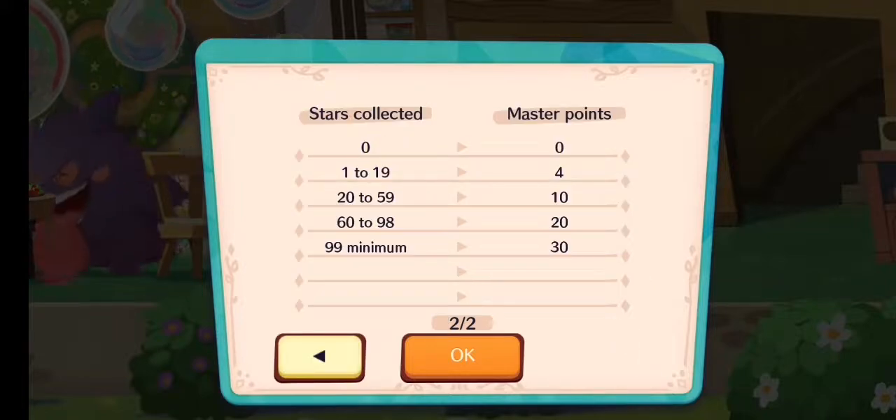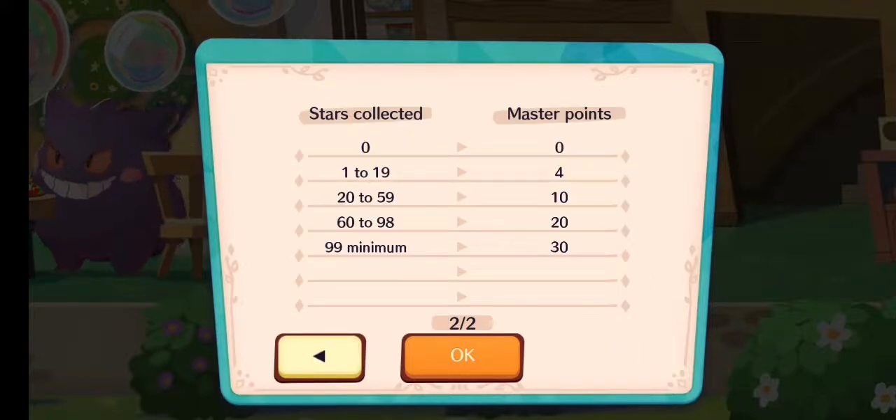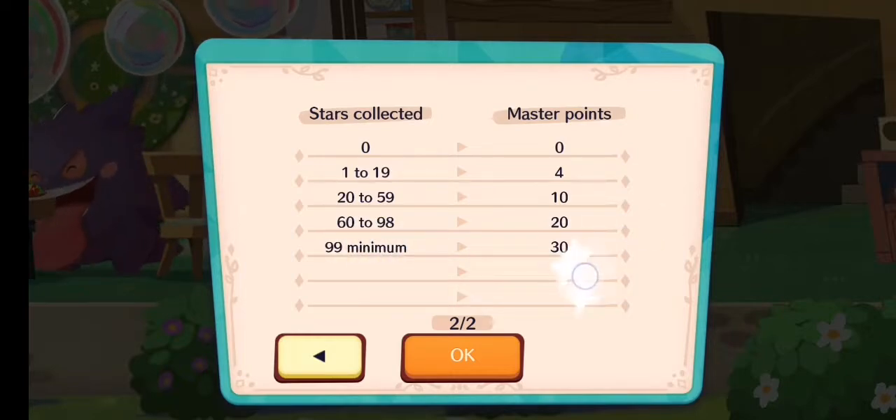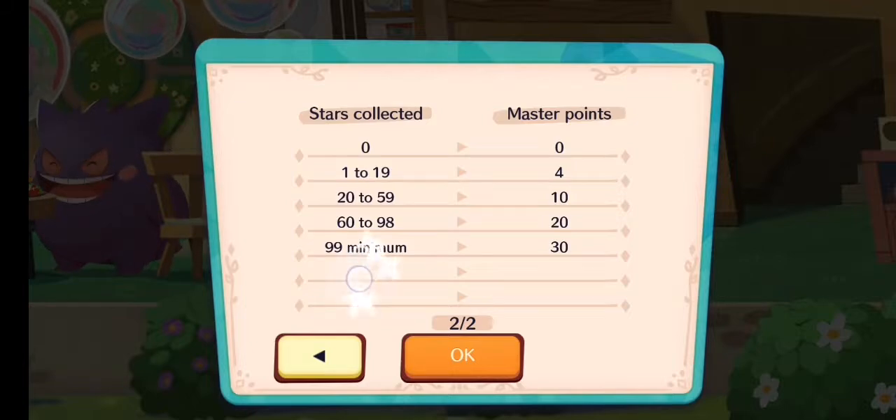Basically, the amount of stars you need and the amount of master points you can get have been increased. Previously, you needed a minimum of 60 stars to get the maximum reward of 15 master points. Right now it's 99 stars needed to receive 30 master points, so you can get double the amount of master points every week.